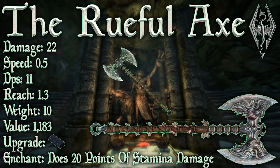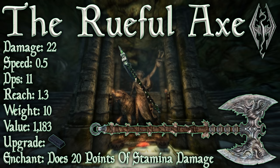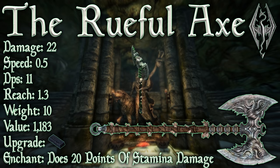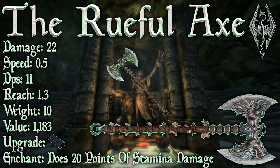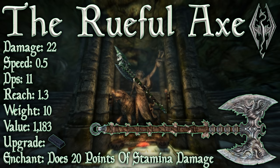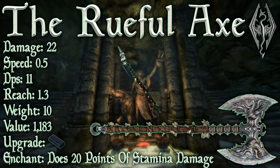Now we can keep the Rueful Axe. Let's check it out. The Rueful Axe has a base damage of 22, a very slow swing speed of 0.5 — the swing speed for a normal battle axe is 0.7. Combined with the swing speed of 0.5, that leaves us with a base DPS of 11. It has a surprisingly light weight of 10, which makes it the second lightest battle axe in the game, only bested by the Drainblood Battleaxe. It has a value of 1183.